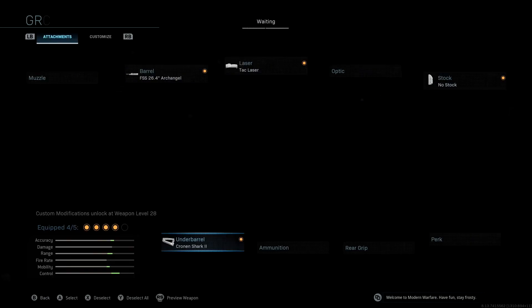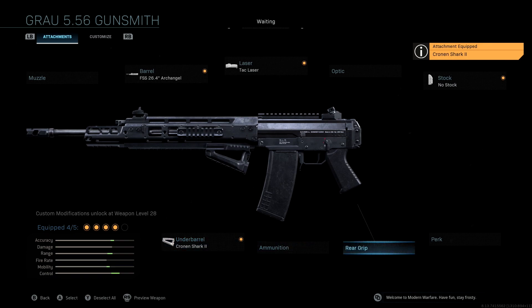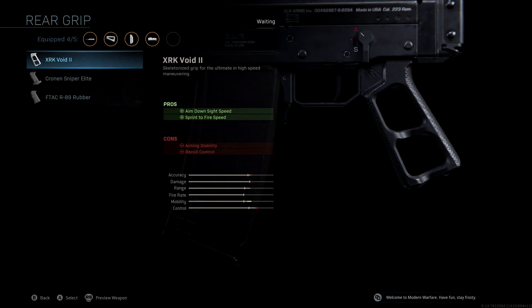The rear grip we're using is the XRK Void 2, which is essentially stippled grip tape for this gun. We get a last massive mobility boost, and we lose a little bit of accuracy and control, which isn't a big deal. We get aim down sight speed as a pro, which is why we're really improving our ADS speed, and we get sprint-to-fire speed — which is clutch since we're playing this aggressively, running through doorways and around corners.